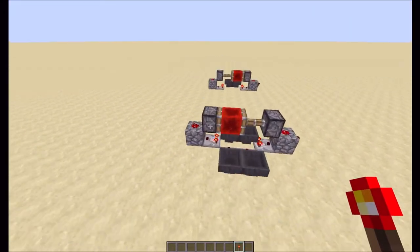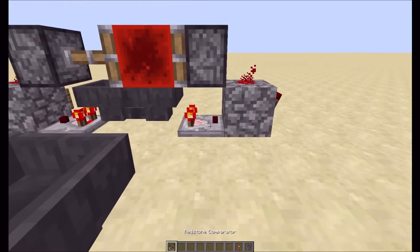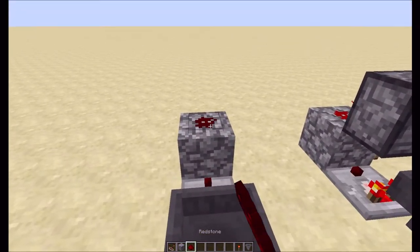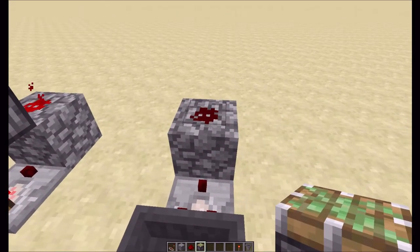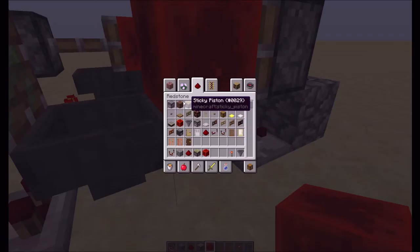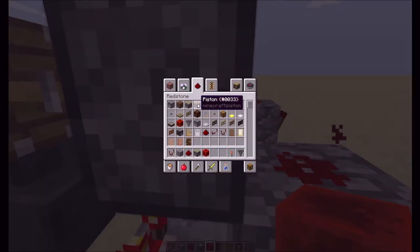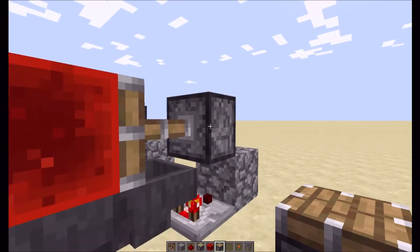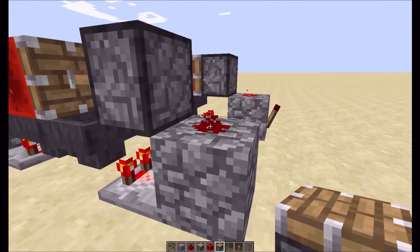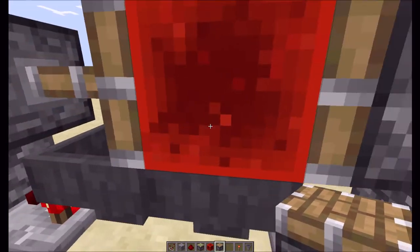Let me show you how to make these quickly. Take your two hoppers and put them into each other. Take two comparators and put them out like that. Take two solid blocks - I'm using cobblestone because it accents nicely against the sandstone - take your two sticky pistons and a redstone block. Then put a stack of items in there, or however many items you want for the pulse length, and just like that you're done. One other trick: you can swap the sticky piston for a regular piston so you can have an input - essentially a timed monostable circuit.